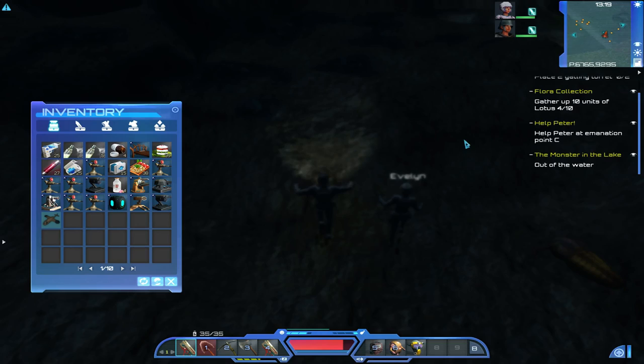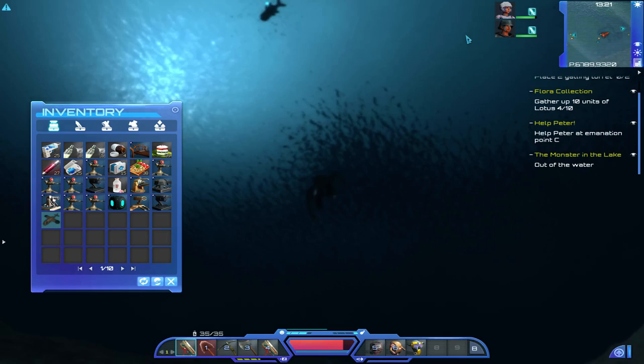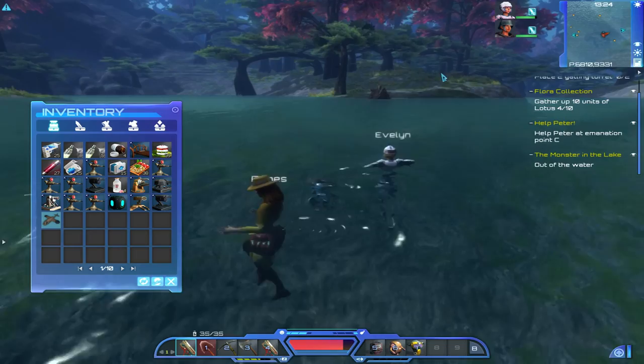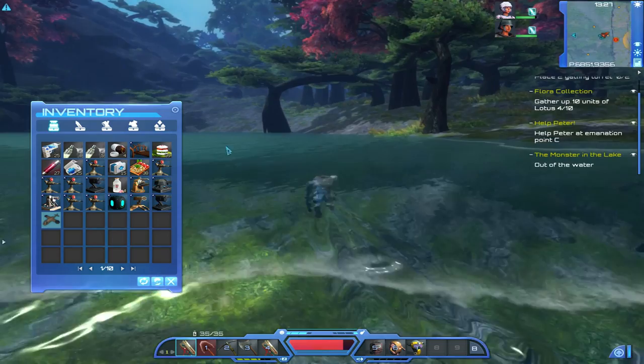Now we've got to swim back out of the water. If we check the map, we've got to get back out of the water over here. I'm so going to kill that thing there — it's really messing with me while I'm trying to do this quest. Let's put down the big guns.